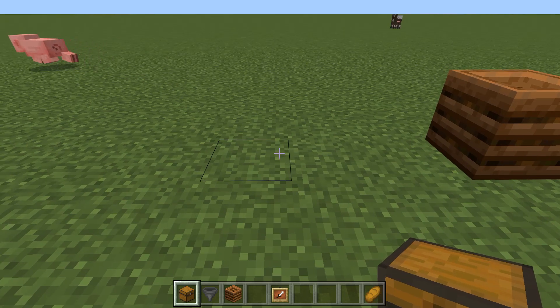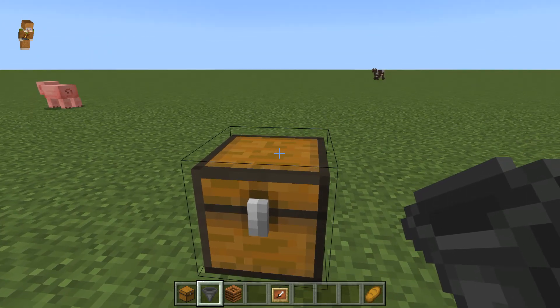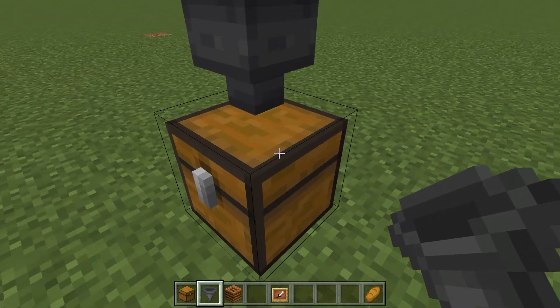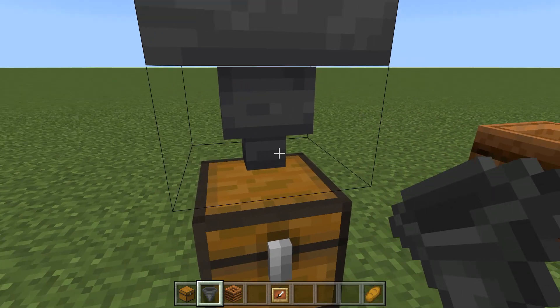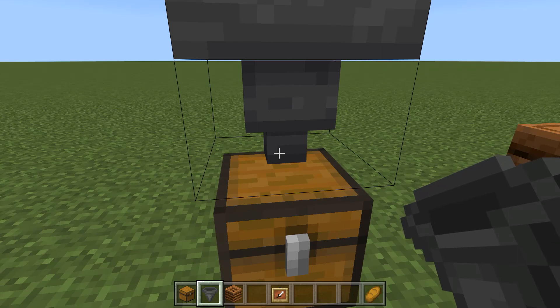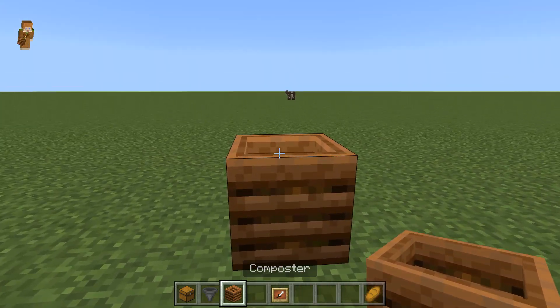Now we're going to build a little farm. What we're going to do is place down a chest and a hopper. We're going to crouch and then place that. You can see that the spout coming out of the bottom is pointing towards the chest. The way it works is like a normal funnel — the big end goes down into the small end, and whatever the small end is pointing at, that is where it goes.